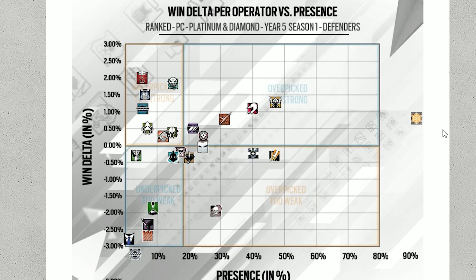Jaeger's so far off the charts, and now they've nerfed him. I reckon he's going to fall — he'll probably have about the same win delta, but his presence is going to drop significantly. That's what I predict. And I reckon Bandit will definitely shoot up at least to here. Or if more people are using Bandit, he might have more win delta too, so people get more wins with him.